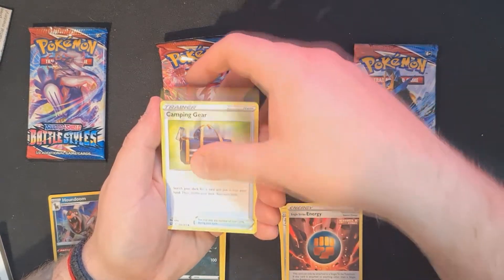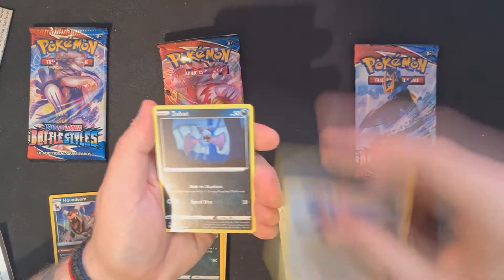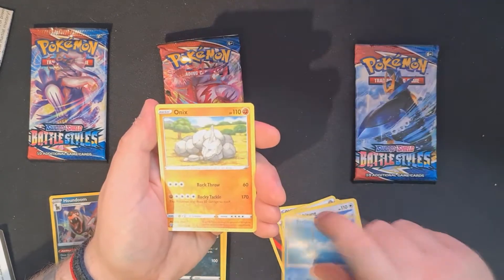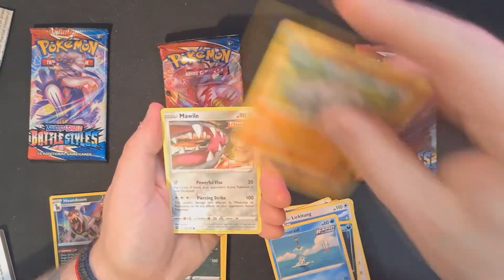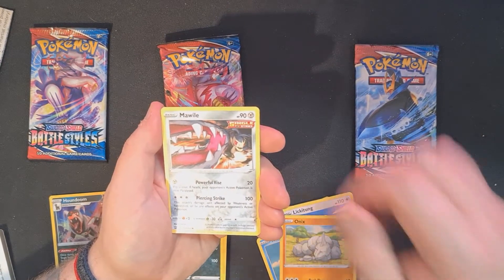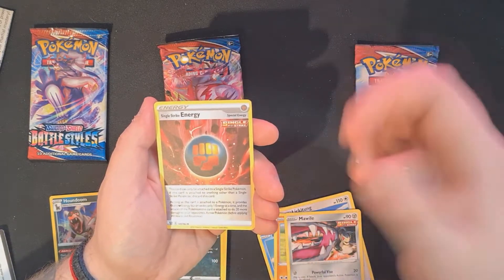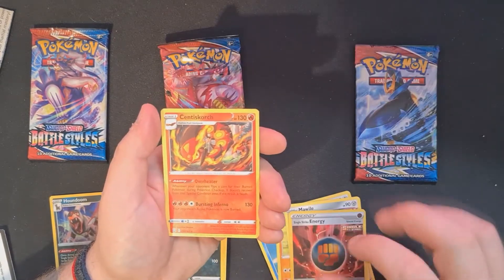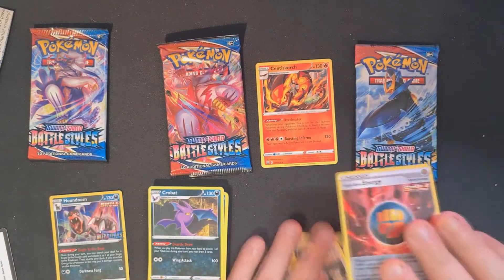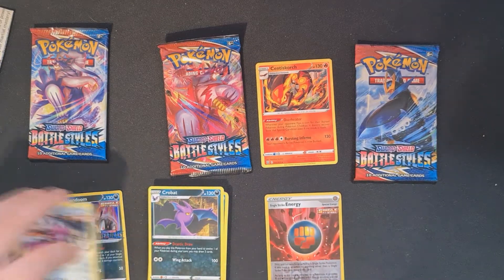Look at Tangela — another Zubat. Rapid Strike Onix is so cute. Mawile — that looks dope, the Single Strike Mawile. We've got a reverse holo Single Strike Energy — we've already got the playset of Single Strike Energy, that's really dope. And a Centiskorch Overheat — man, that is not bad. I'm happy we got the Single Strike Energy, that's really cool.